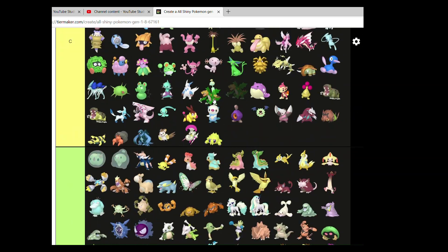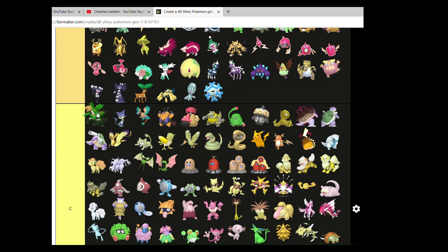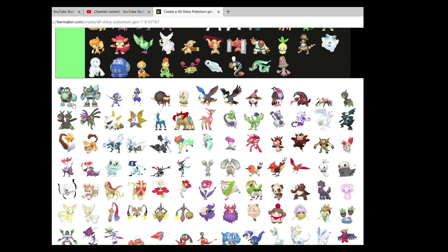Golett and Golurk — top C. Orange and green just don't really work well together in my opinion.